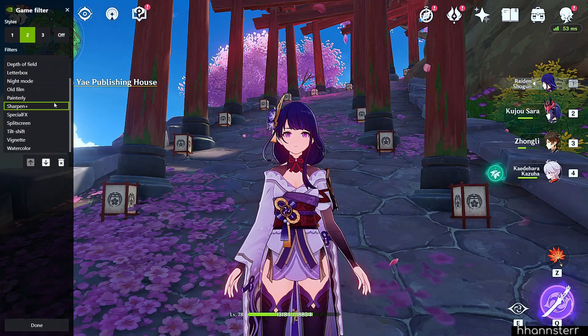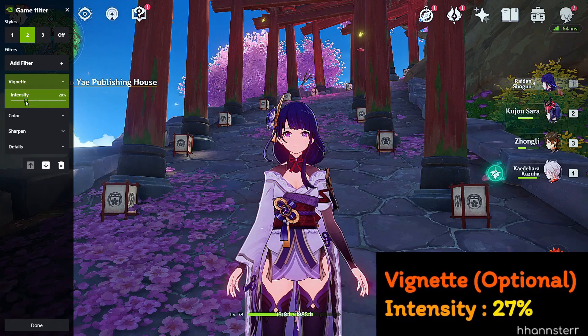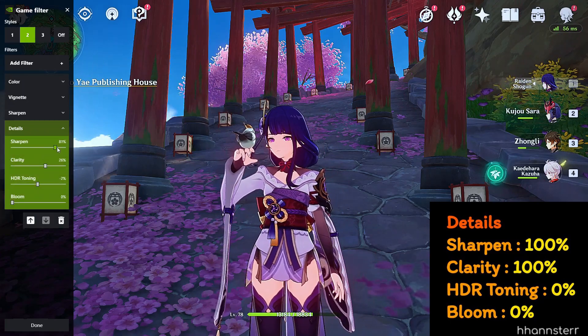Next up, Vignette — it increases the black shade around the border of your screen. This is very optional, but I do prefer to have it there. For Details, I maxed out both Sharpen and Clarity.